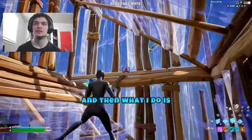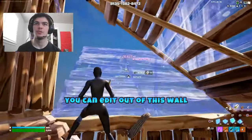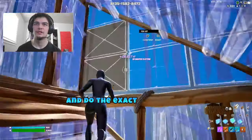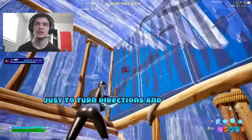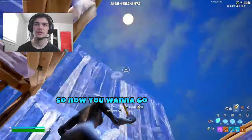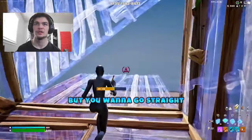And then if I want to change direction in the air, you can edit out of this wall and do the exact same move just to turn directions and get height. So if you want to go to the left, go like this — you don't want to keep going up but you want to go straight.